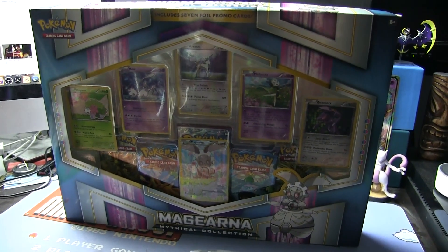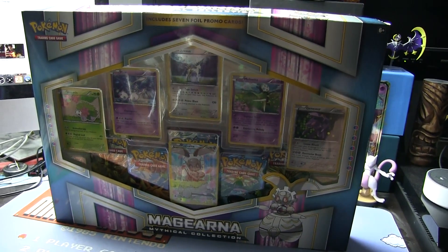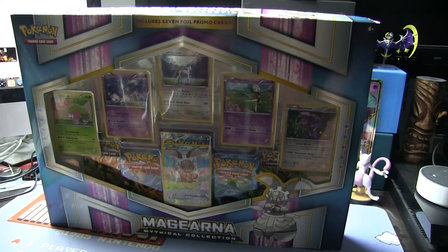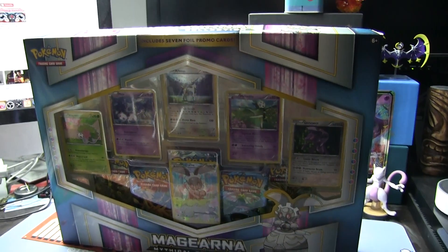Greetings and welcome, my Knights and Little Followers. This is I, Ken O'Connor, aka Kankina1, with another Pokemon TCG unboxing. Today in front of you I have the Magearna Mythical Collection. This box is giant — I've had to lift up the camera and zoom back to get it all in frame. And yeah, without further ado, I'm going to open this up and let's see what's inside.